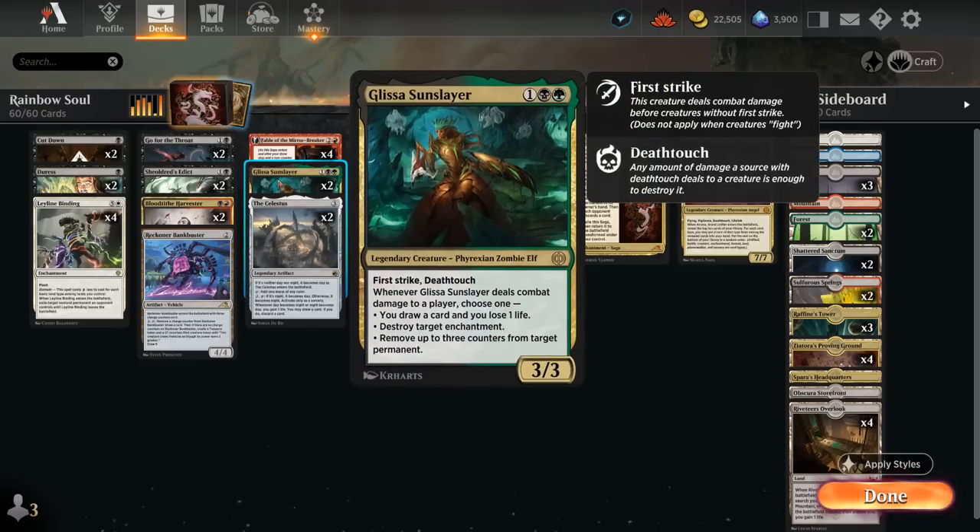Another great value card is Glissa Sunslayer — a three-three with first strike and deathtouch, so a nightmare for creature decks to attack into. If it hits the opponent we can draw a card at the cost of one life, destroy an enchantment, or remove up to three counters from a target permanent. So we can remove charge counters from an opposing Bankbuster or loyalty counters from opposing Planeswalkers. Glissa is quite versatile and good against both creature decks and control strategies as a must-answer threat.